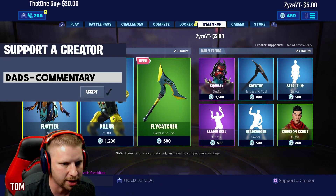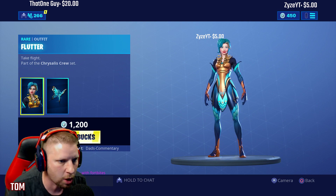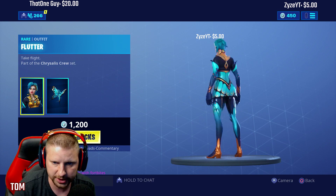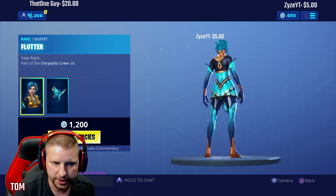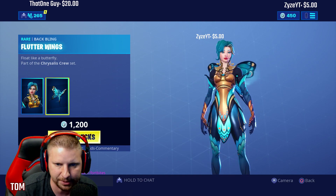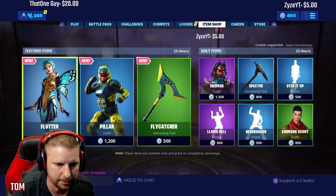We're going to start out with the Flutter. The Flutter is $1,200 V-Bucks, guys, and this is like a butterfly looking skin. This is what she looks like from the front, and this is what she looks like from the back. Let's add her back bling on — it does look pretty good with the back bling, but I worry you might not be camouflaged in.